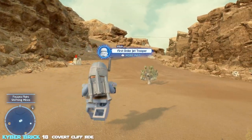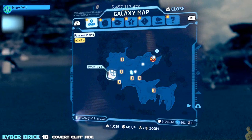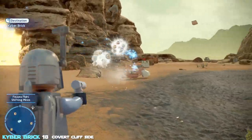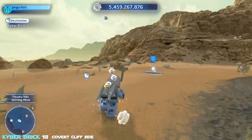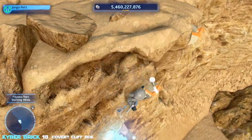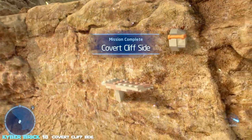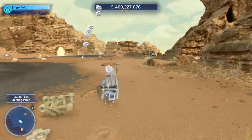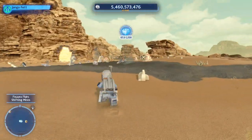Kyber brick 18 — 'Covert Cliffside' — is tucked out over the ledge you might have missed. Run over there avoiding the quicksand; if you fall in it's a long journey back through the tunnels. It's a tricky drop onto the ledge — I missed it but still picked up the brick. That finishes up the Pasaana Plains... actually wait, there's one more.